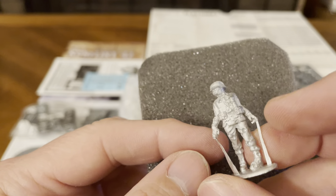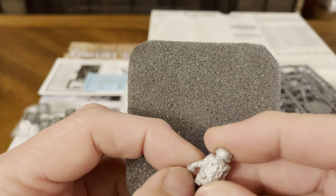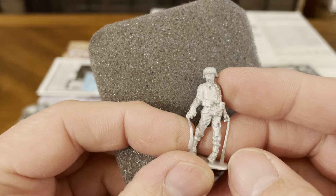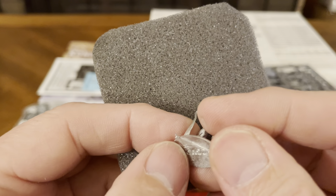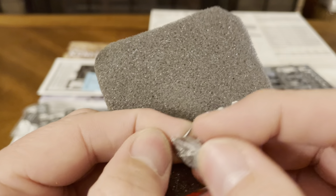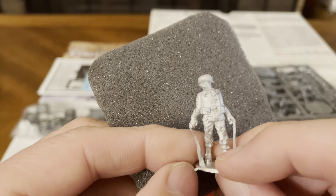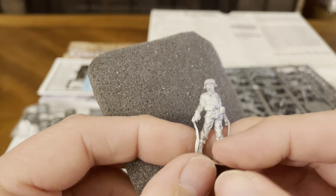All this flashing comes right off — just clip it and it comes right off. Same thing on the bottom — just clip it. If needed, get a little emery board and file that down and you're good to go.